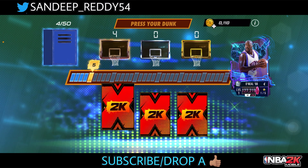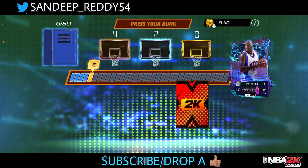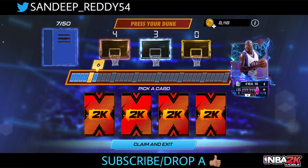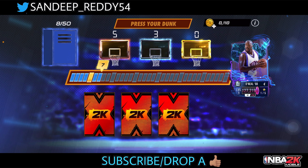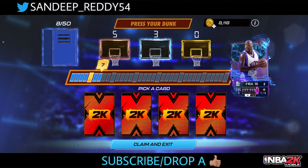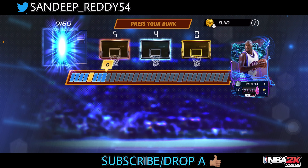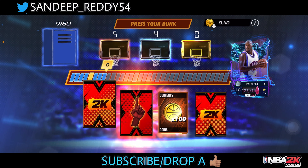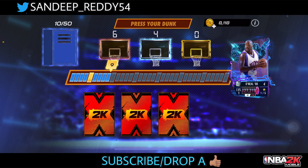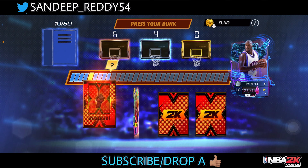That was easy. Now on to the sixth one — should I risk it? We can also pull out a Pink Diamond team card right there. Going for the corner — we didn't get blocked on that one. I'm getting nervous right now. Off to the right corner — so close! Just on the ninth one now, I don't know what to pick. Going to the left corner.